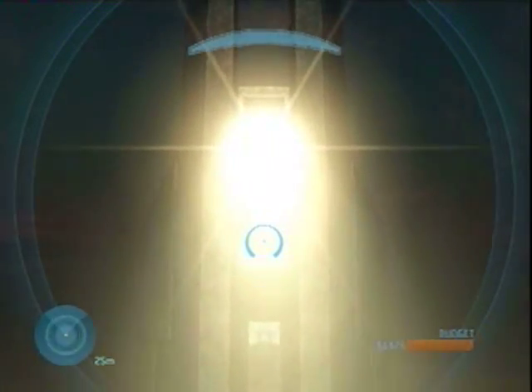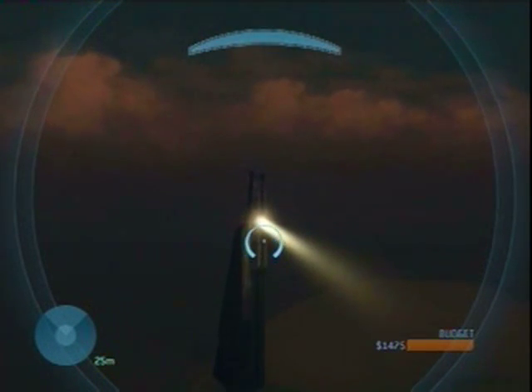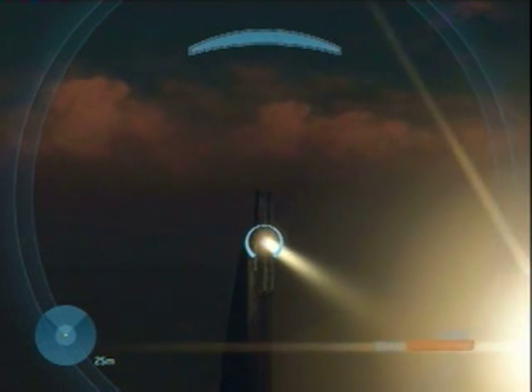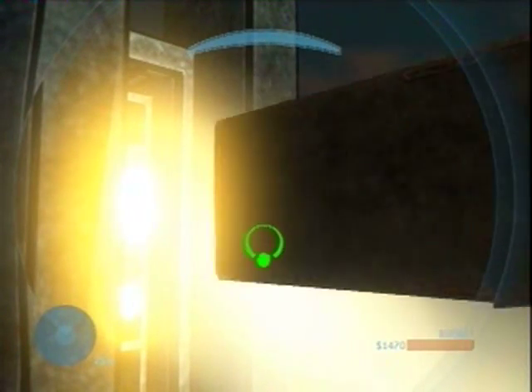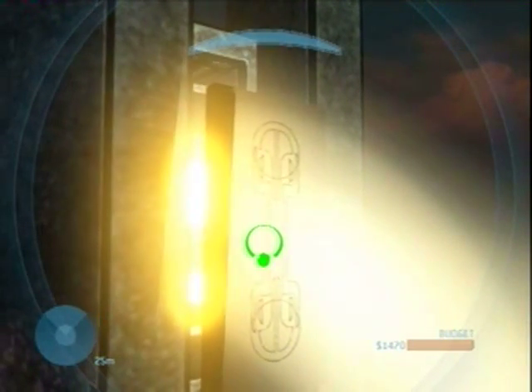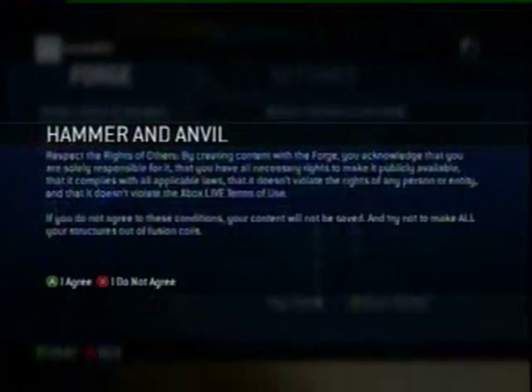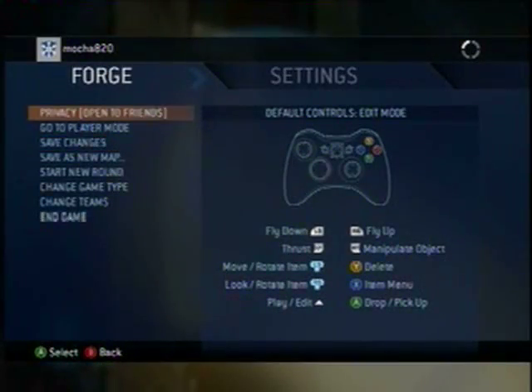Now you need to block the 5 remaining towers. The best way to fly from one tower to another is to get as close to the first tower as possible, and then fly directly at the spotlight on the second. This will prevent spontaneous combustion from wandering around in the sky. You can block the second tower the same way you did the first. Just make sure to cover the tower face completely — one double wall should be all that you need. Save changes and end the game.